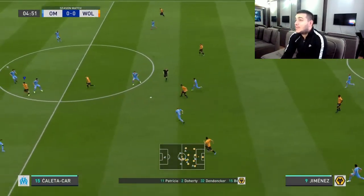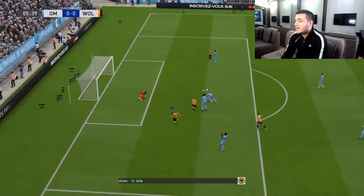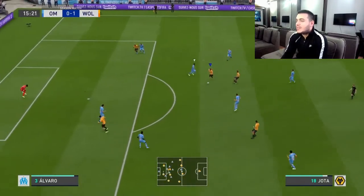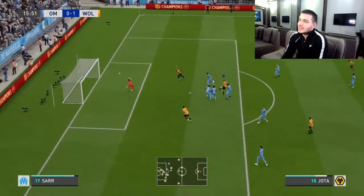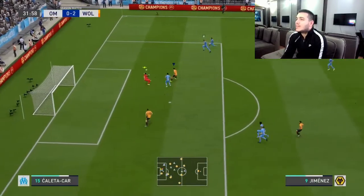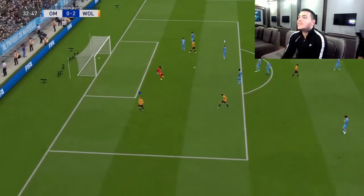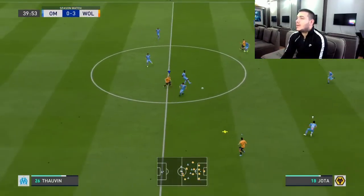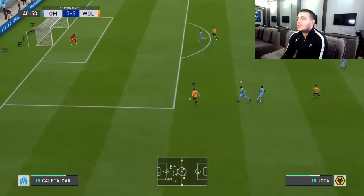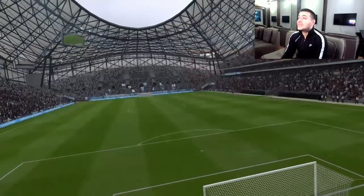First opponent is Olympique Marseille. Great through ball to Jimenez — he's not the fastest but he still has that momentum with the ball. Jota here is so elegant, I really love him. Ball roll, drag back — fantastic goal! And again Jota with that five-star weak foot I was talking about earlier. Long ball from the goalkeeper to Vinagre, pass to Jota, great run, ball roll to Jimenez — they score an own goal and my opponent quits.